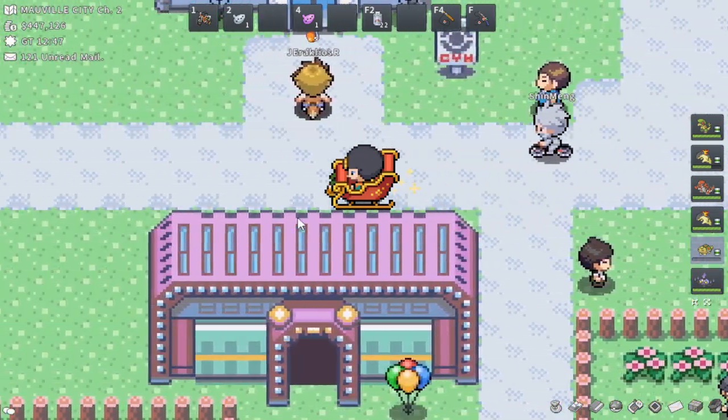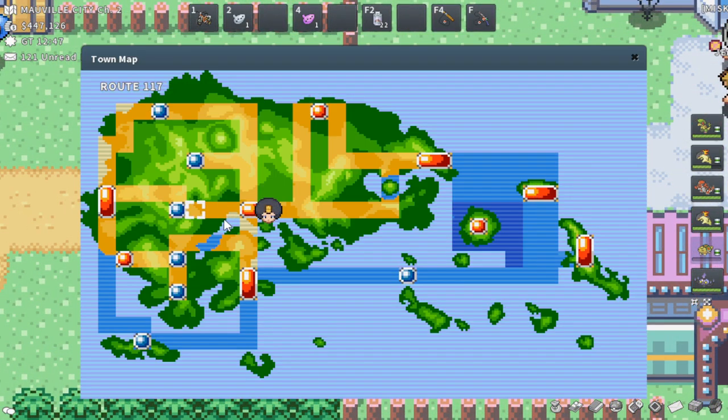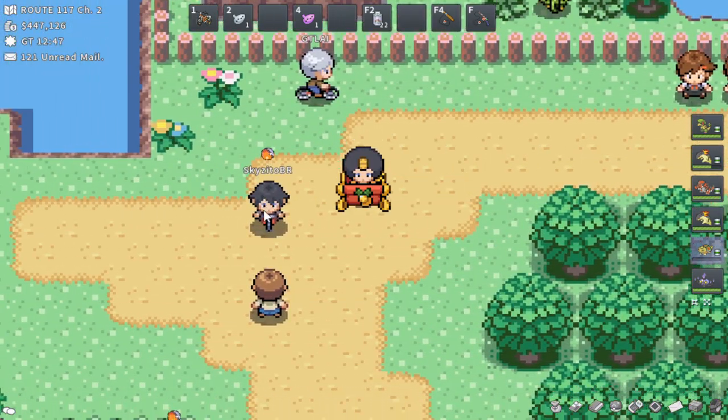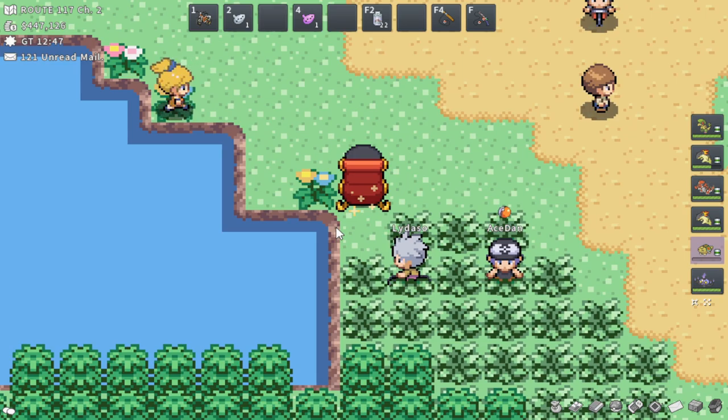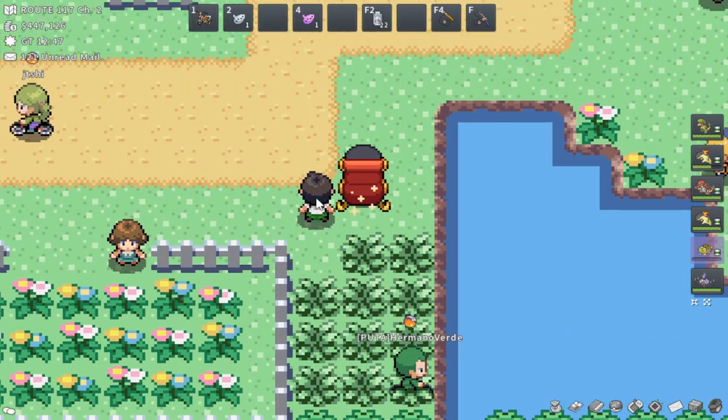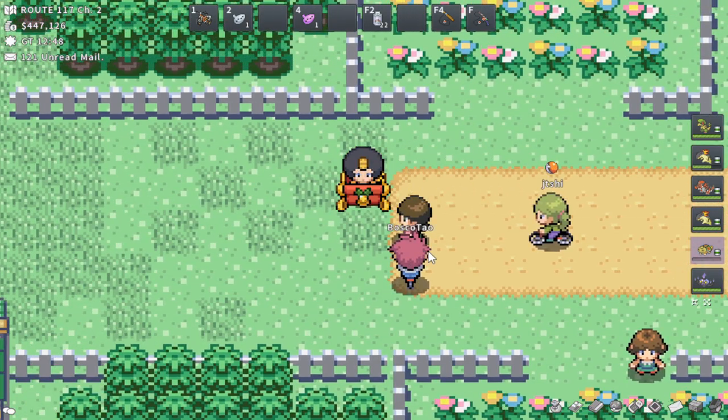Alpha Meowth in Hoenn should be a pretty simple one — it's on Route 117. Starting here in Mauville City, you essentially just head west and you should be able to find Alpha Meowth pretty easily along this route. Not quite sure exactly which tile it's at, but it should be a pretty easy find.